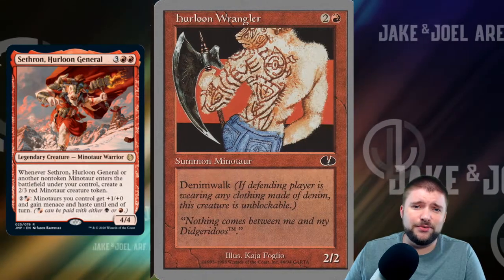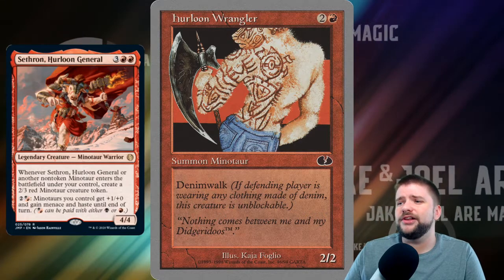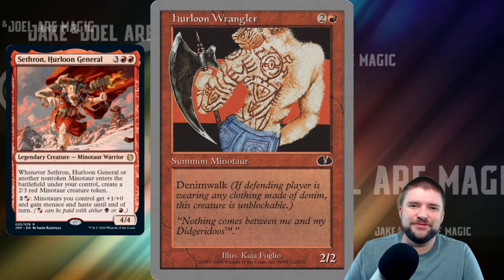There's also a really funny card that can deal with Minotaurs if your playgroup is fine with running a joke card or two in your deck — Hurloon Wrangler, a 3-cost 2/2 with Denim Walk. Any of your opponents wearing jeans, it's not going to be blockable. I feel silly going over this card.